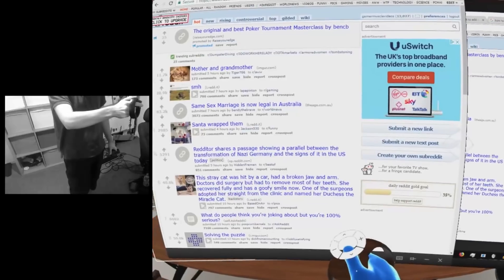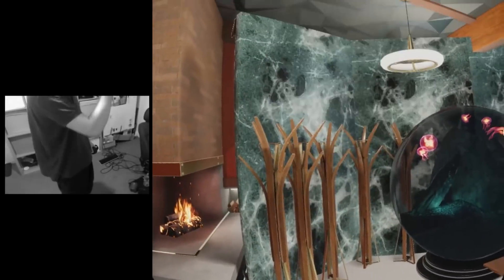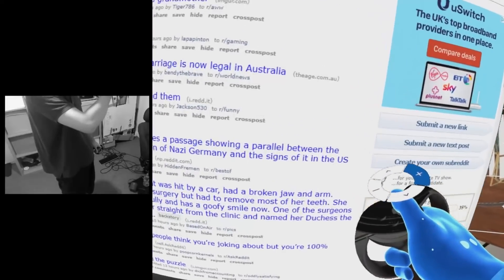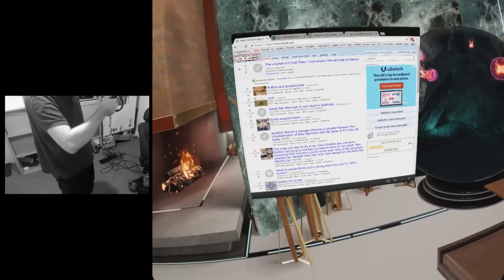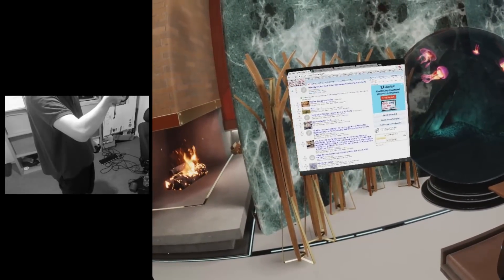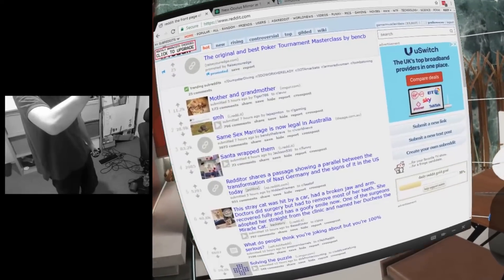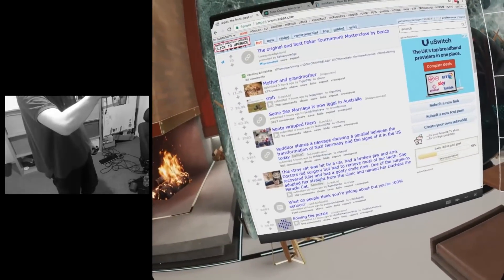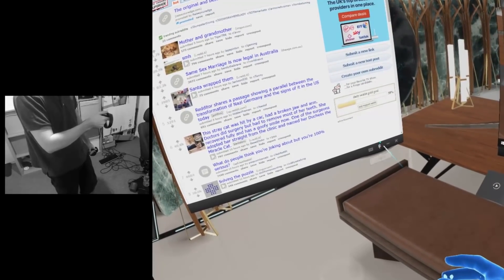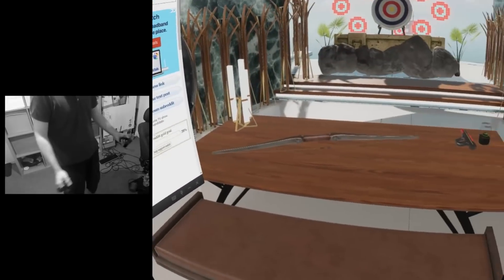If you want to position it in front of you and use it more as a 2D screen you can do so, but you can put it anywhere. You can scale it using the d-pad, adjust distance and scale with the analog stick, and position it wherever you like. Let's say we put this here — we can't escape Reddit, the procrastination tool of the universe, now in virtual reality, there is no escape. We'll position it so it's quite legible and then pin it. Now when I turn off Oculus Dash by pushing the Oculus button, we have a window in VR.